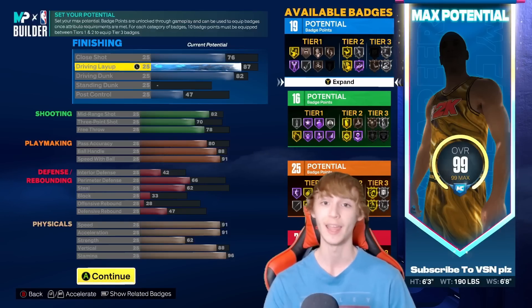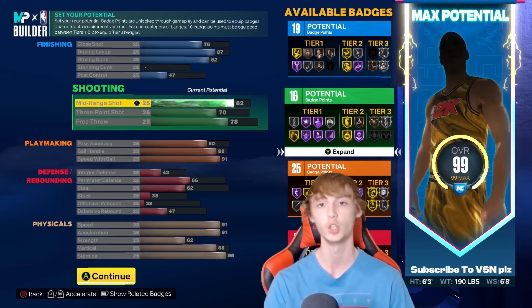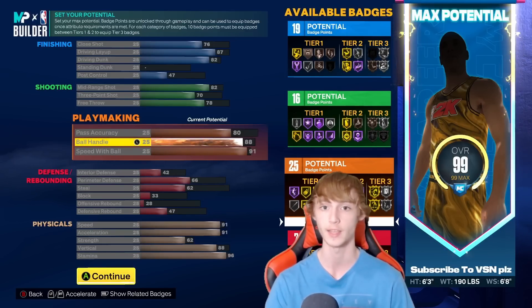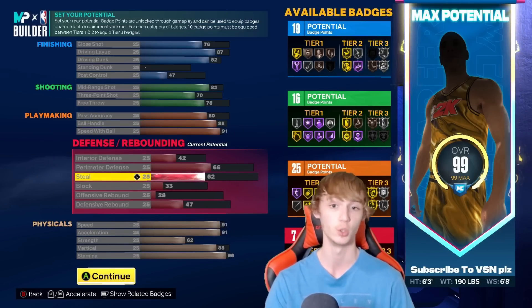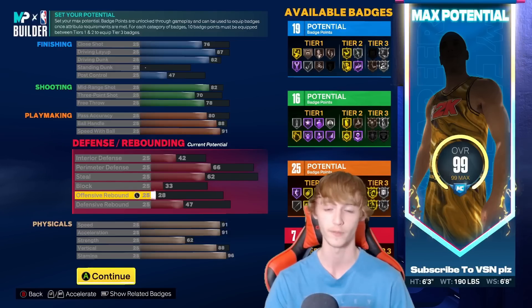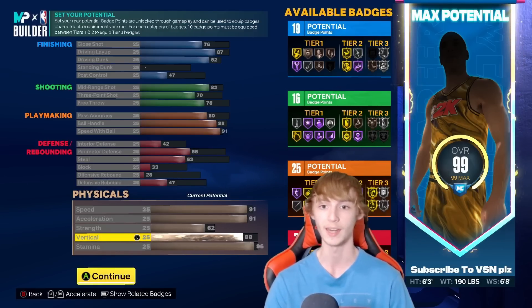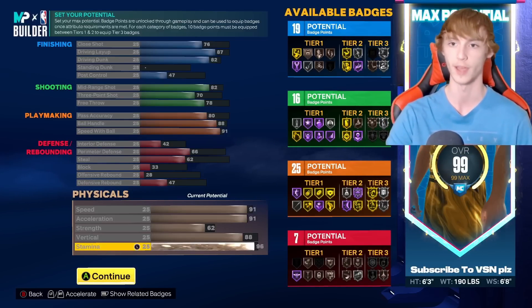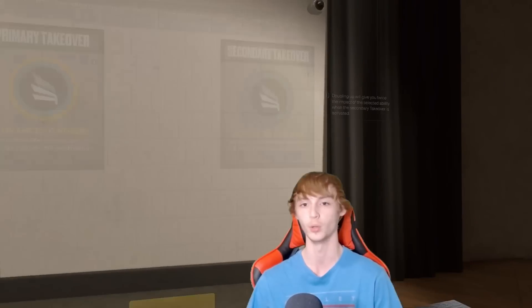He's got 76 close shot, 87 driving layup, 82 driving dunk, no standing dunk unfortunately, 47 post control, 82 mid-range, 73 three-point, 78 free throw, 80 pass accuracy, 88 ball handle, 91 speed with the ball. Defensively: 42 interior, 66 perimeter, 62 steal, 33 block, 28 offensive rebounding, 47 defensive rebounding. Physically: 91 speed, 91 acceleration, 62 strength, 88 vertical, 96 stamina. He has 19 finishing badges, 16 shooting, 25 playmaking, and 7 defense — defense will be lacking, but the build is very good overall.